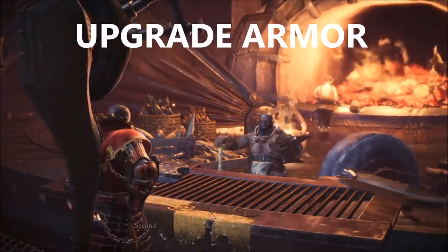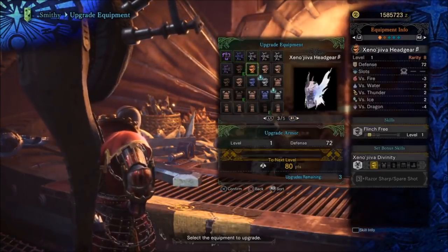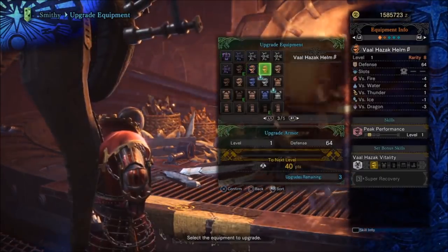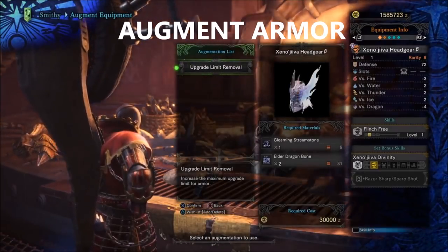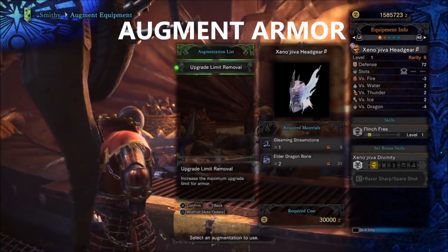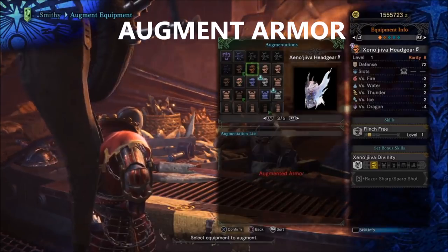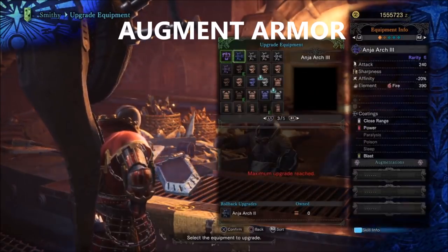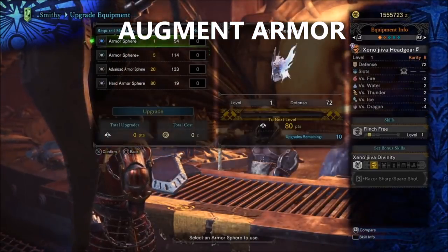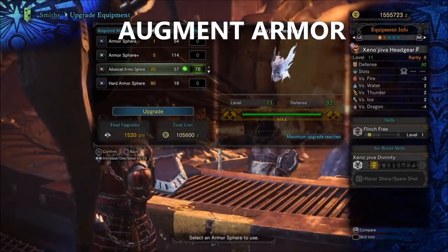Now we're going to upgrade our armor. We chose Teostra and I've already got mine upgraded. Just go to upgrade equipment, go to your armor you want to upgrade, and make the defense higher. The next step is augmenting — you can unlock this by unlocking stream stones as you play through the game; you get them as rewards. Once you do, you can remove the cap from upgrading your equipment and upgrade it a lot more. It costs more stones but it's worth it — all this might cost you like a million zeny, but it's going to be worth it.